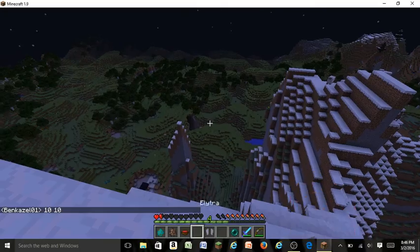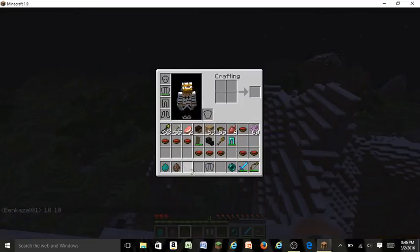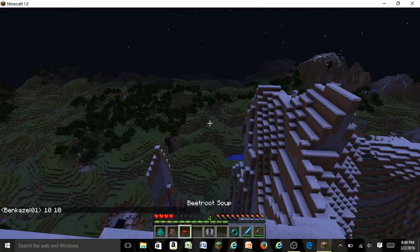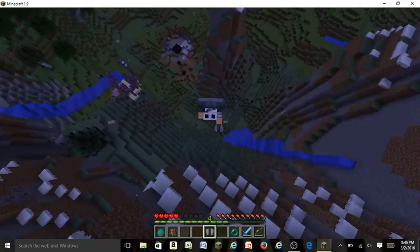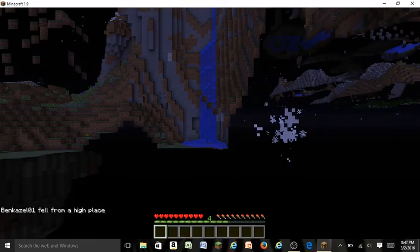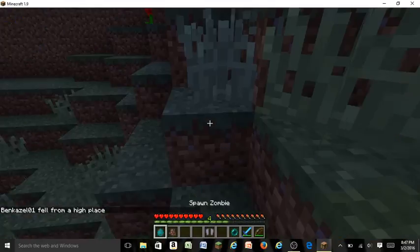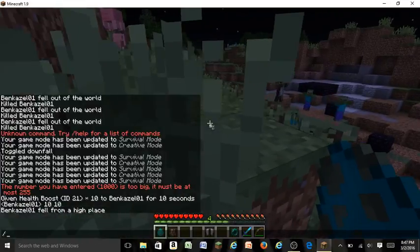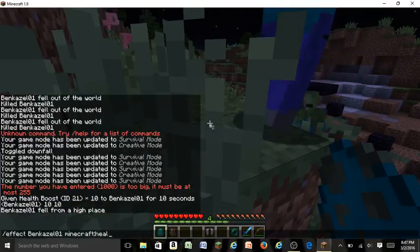We're going to demonstrate the elytra again — look at that glide! Just note: you need Feather Falling boots when landing, otherwise you'll take a lot of fall damage. I had Keep Inventory on because I knew that would happen.